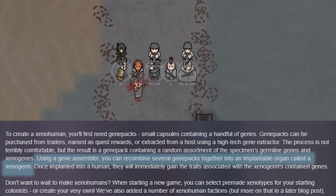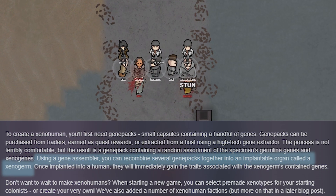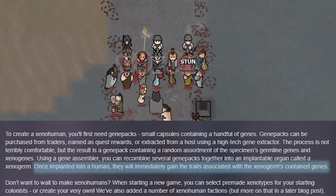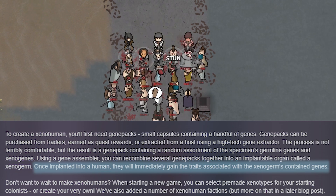You can mix several of these gene packs together to form an implantable organ called a xenogerm. After a successful implantation, a human immediately gains traits associated with the contained genes.